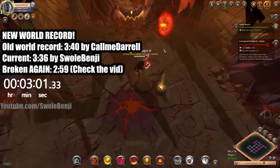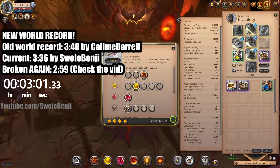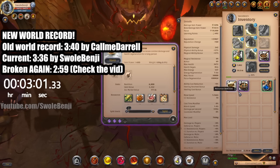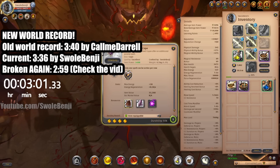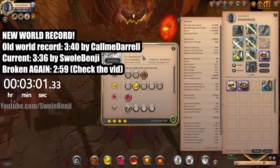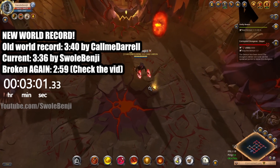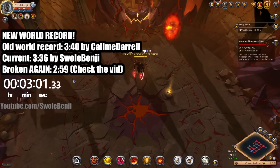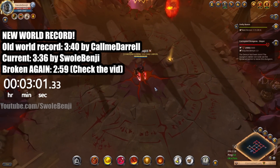Two minutes 59 seconds to run a corrupted dungeon. The gear I use: specter hood, specter jacket, royal sandals, bear paws. I used beef stew swapped with Avalonian stew — I tried dead water eel first for cooldown reduction. I also used major poison potions. These are all point-threes and point-ones, and of course the Thatford cape. This can be improved using masterpiece gear — these are overcharged so they will break. World record: two minutes 59 seconds. Call Me Daryl has been dethroned after two years.